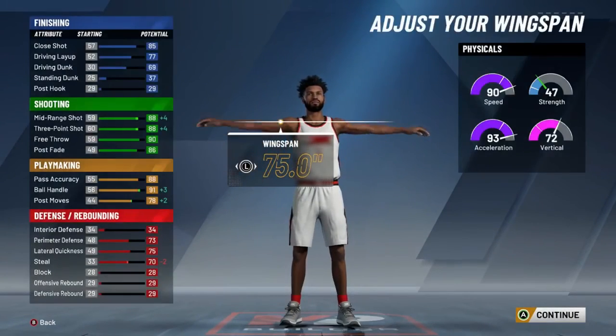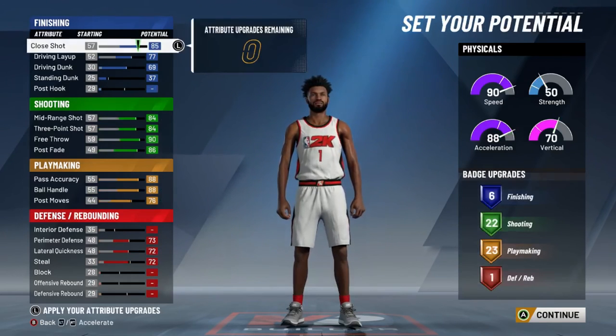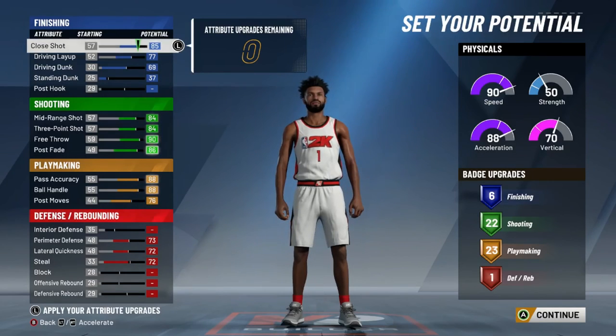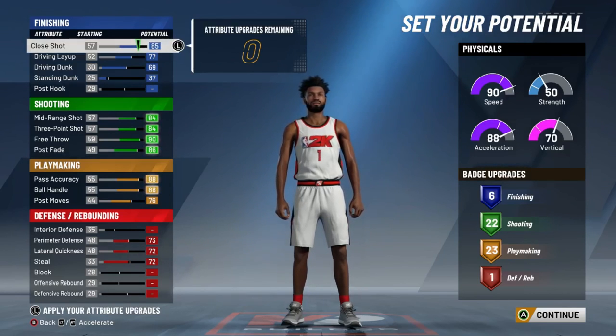I'll go back with it one more time so you can see — you get all your badges, you're straight. Six finishing, 22 shooting, 23 playmaking — you're going to be able to do damn near everything. You can drive; it says a 77 driving layup, but if you get your badges right you're going to be straight. Y'all been asking for the build — that's the best point guard build in the game. I promise you. It's been your boy Cece Leeson, I'm out.